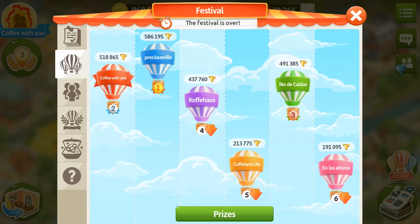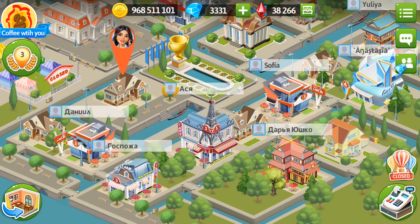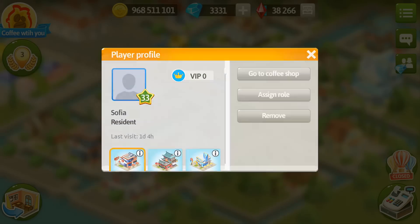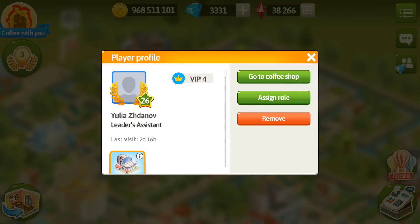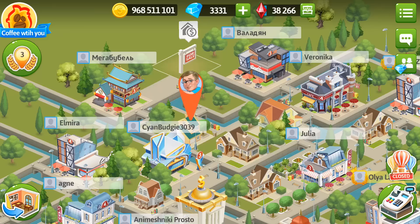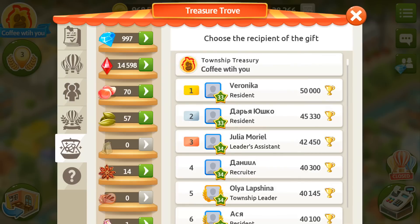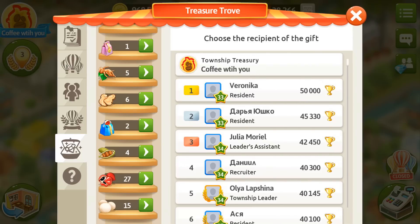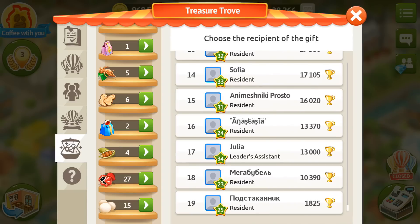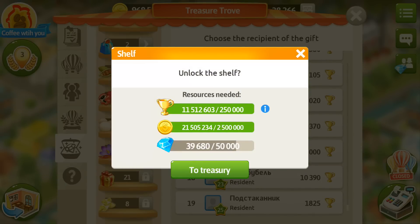Our battle strategy is to stay in the league. Some townmates are VIP 4, some are VIP 0, and we split the tasks in the festivals — people with lower VIPs do common tasks and clear the way for higher-profit tasks that higher VIP players take. Sometimes we just do three tasks, but this is how it works for us and we're happy with that. As for our treasure trove, we do have spices — we usually send them to those who ask for spices with lower VIPs. Our gold gift shelf is still locked and we're striving to get it — that's our main goal for now.